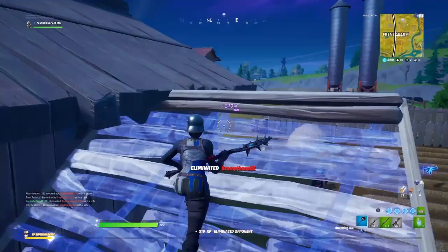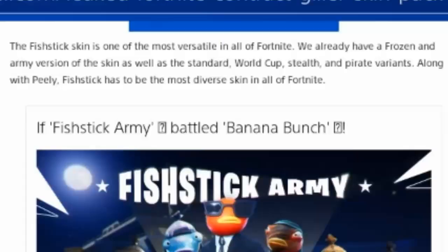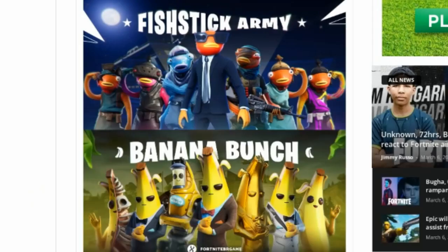It is a new fish stick themed skin — obviously an agent-themed version — it's not a new style for the original fish stick skin, it is a complete new skin overall called the Contract Giller. It does come with two different customizable styles. The fish stick skin is one of the most versatile in all of Fortnite — we already have a frozen and an army version of the skin as well as the standard, stealth, and pirate variants.